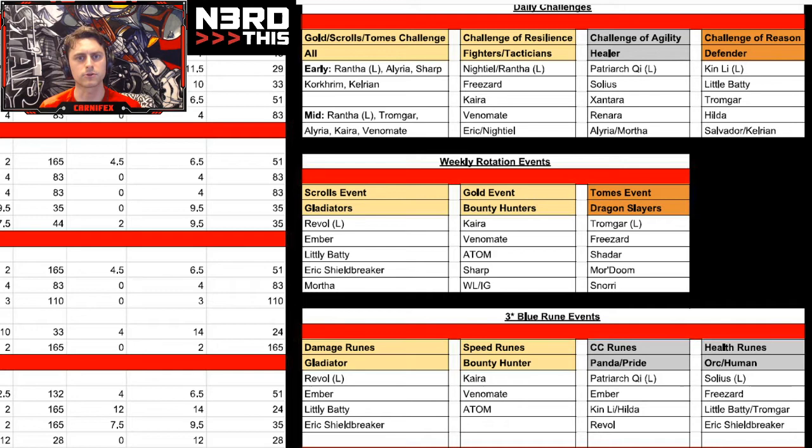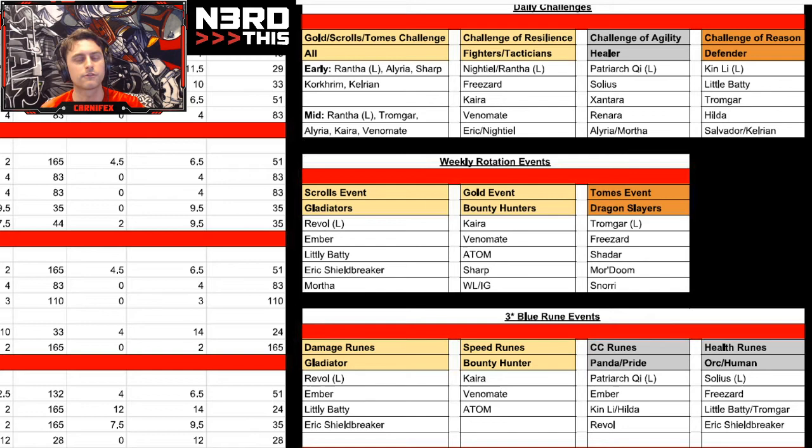The Tomes event - the only people I've ever heard talking about running out of tomes are proper Krakens. Part of the reason the rest of us don't is because sure, we don't max it out super fast, but we are doing it, so do it - it gets you stuff. There are lots of great Dragonslayers: Tromgar, Frizard, Shadar, Mordum, Snorri. By the time you start getting to seven stars on these, there are some Dragonslayers that are more meh and we don't want to put as much into them. Since tomes are rarely a limiting factor, it's okay to slow roll that event.